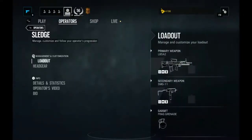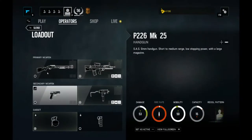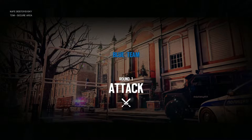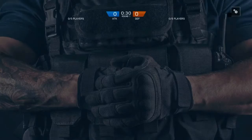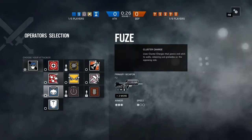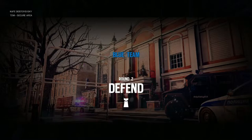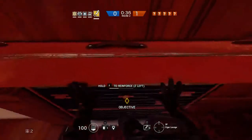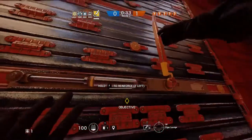Each character also has multiple primary and secondary weapons that can be switched out in the main menu or at the start of the game. Operators are split into two categories which are assault and defense. Once you get into an actual multiplayer game, you'll either be assaulting the other team or defending yours against an assault, switching your roles every round. While on the defending team, you set up reinforced walls around the area you're trying to protect and other pieces of equipment that come with a character.